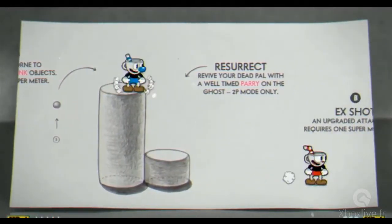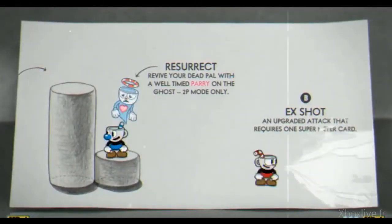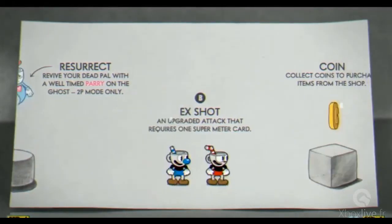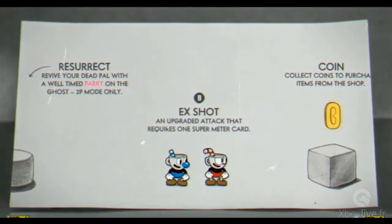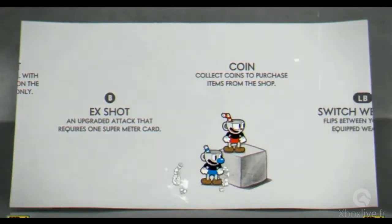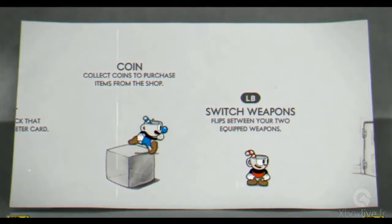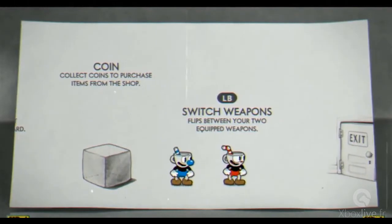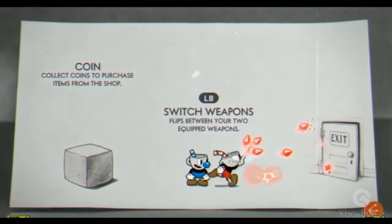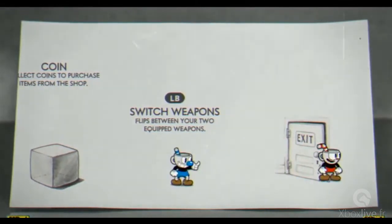It helps build up your super bar. In the HUD down there you'll see that Jeff just executed his super, and you'll see that the cards slowly come up as he was parrying, and they rotate when your super is full. Or you can use a card earlier to perform an EX move. You want to use the D-pad in this game — it feels like playing old school Contra. I have a spread gun! At any given time you can equip yourself with two different weapons. You switch them out by tapping your left bumper.